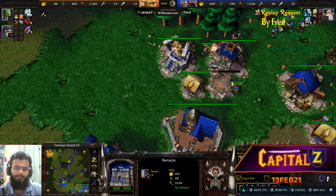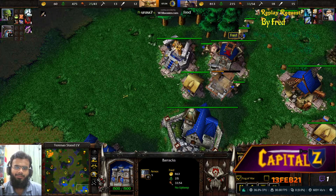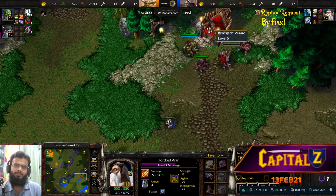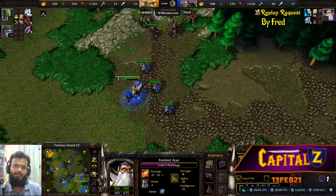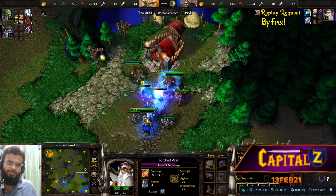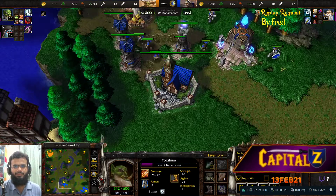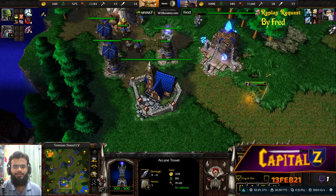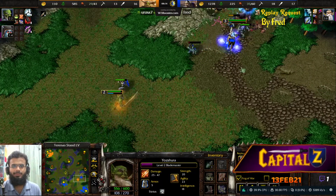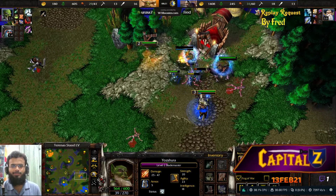Fred is only just hitting tier two with a lot of gold in the bank. The base placement has some issues - if a hero accidentally spawns back there, it could be a problem. The Blademaster is not going to do much at the expansion since it's well-guarded with towers and an arcane tower. Instead the plan is to creepjack - and it gets kills on two footmen. That is huge - also stole an item there.